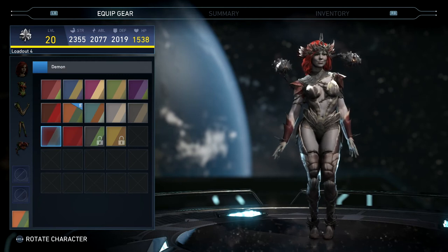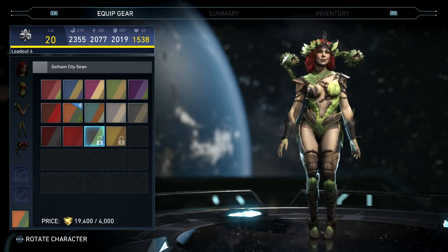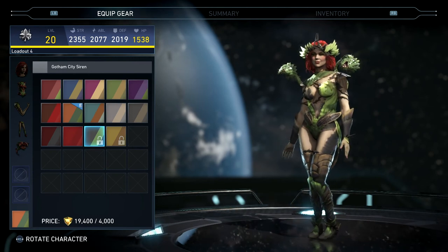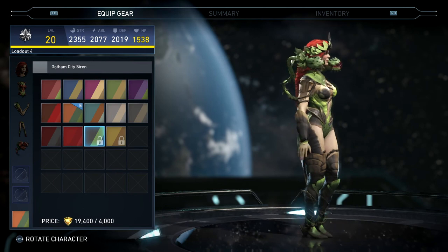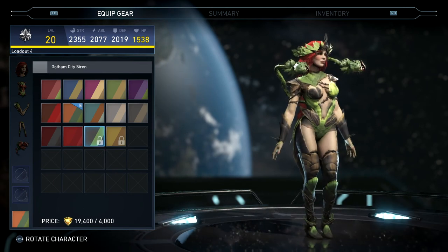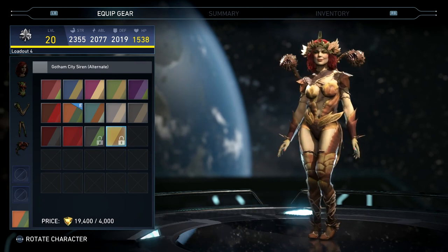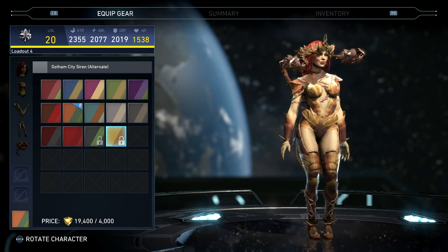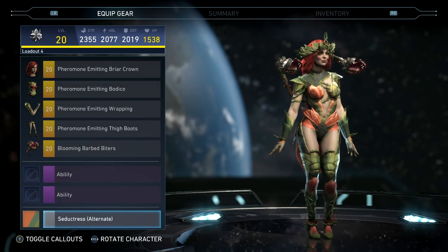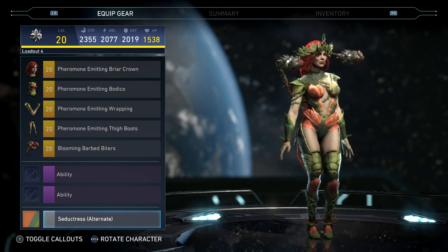She looks awful in the Demon shader. Gotham City Siren — I think that one looks good. I like the green with the gray. And there's the alternate for that. But that's going to do it for Poison Ivy. That is her four-piece set, Pheromone Emitting Habiliment.